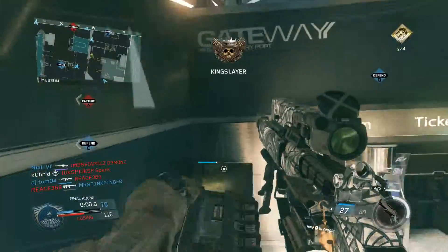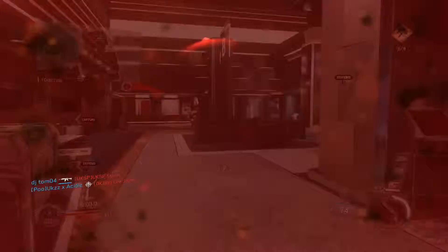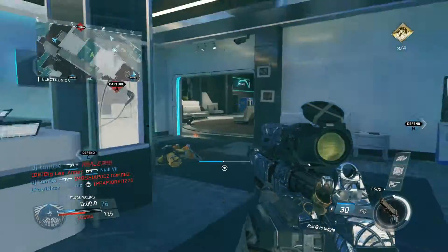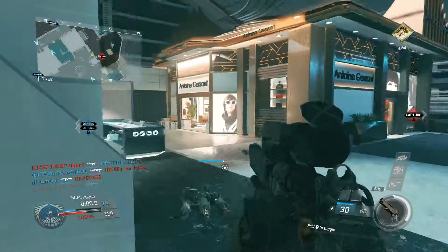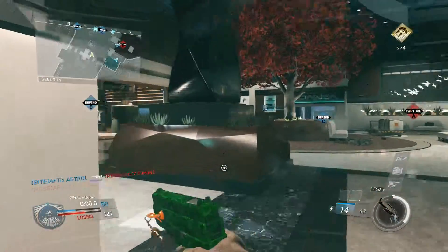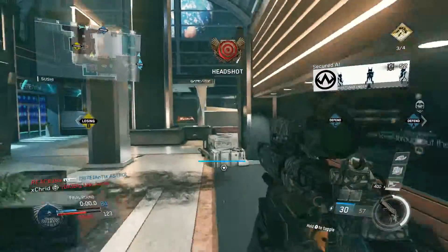The assault rifle mode doesn't change at all — it's exactly the same as the standard EBR with no differences in the sight. I don't really use the AR mode; I constantly use the sniper. Comparing it to the KBS Big Brother, which I covered recently and which lets you still see the minimap, I honestly do think the EBR Bomber is the best sniper you can get in the armory.